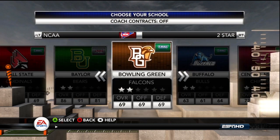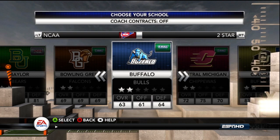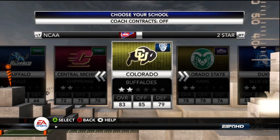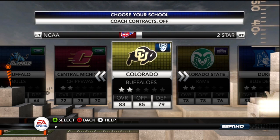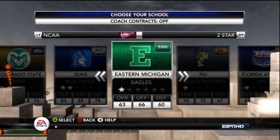Here we're looking at one and two star programs with the filter set to two stars. As you can see, EA Tiburon has been quite generous with some of the rankings — not all of us are going to agree. Like Colorado here: why are they a two star program? Unfortunately we don't have a say in how these teams are initially ranked, so it is what it is.